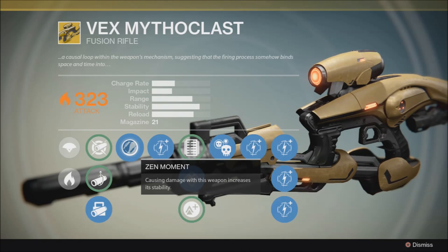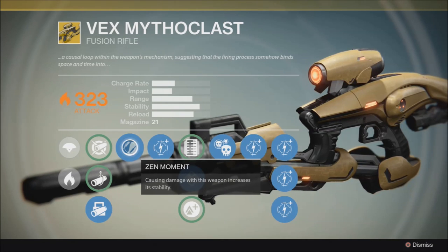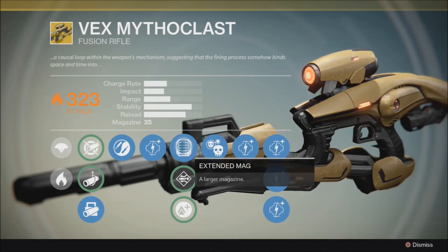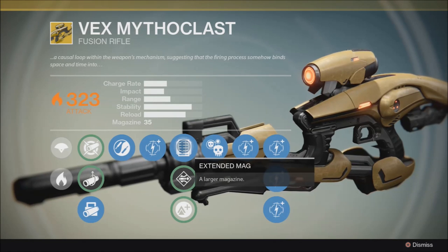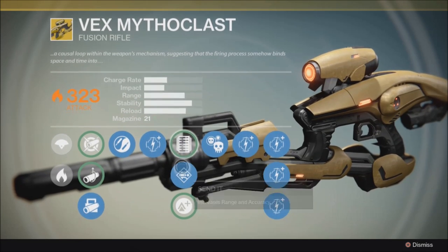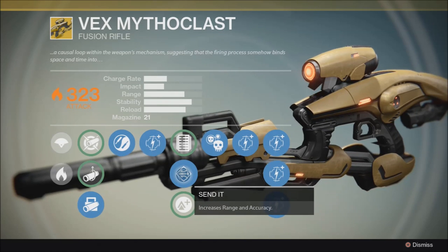Otherwise, the recoil is just a little too jarring to always hit precision shots and make the most of the low ammo. Then we have our first damage upgrade. Next is Extended Mag, which increases the magazine size to 35 — I prefer this for PvP just to have a few more rounds as a backup. For PvE, I like to go with Sendit, which upgrades the range a decent amount and also upgrades the accuracy — I find that helps a lot more in PvE than it does in PvP.